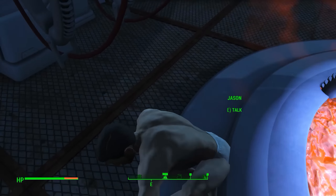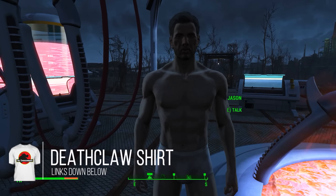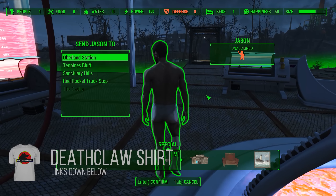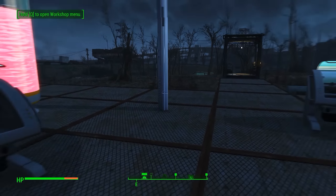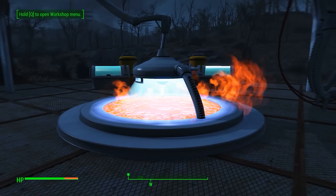When they first get out they kind of glitch around. He is just literally a settler, so if I go into the menu, hit move, and assign him somewhere — I can't assign to where I am, but I can go assign him to the Red Rocket workshop, and he'll go there as a settler. Really cool.